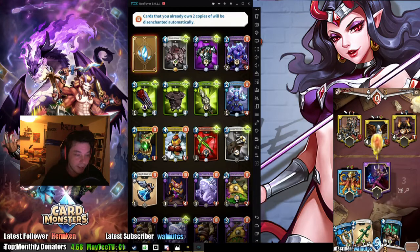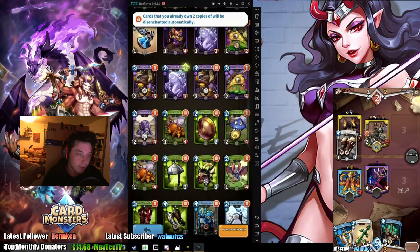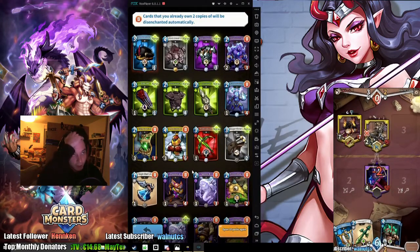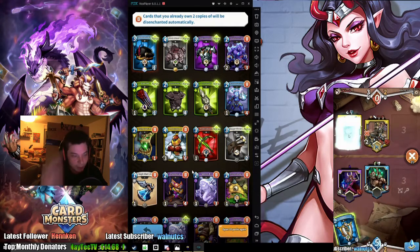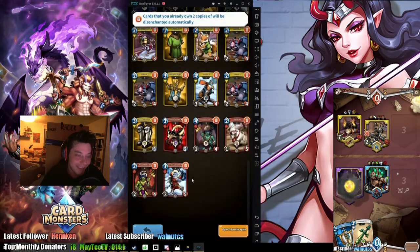Holy shit, there's another legendary - I already have full Specters. Arcanas, I have full Rock Armor. Legendary - let's open it. Commander's Hat, blue. Interesting - wait a second, I mean I'm playing Rock Monster with green, that actually makes sense. That could actually be useful in what I'm playing right now.